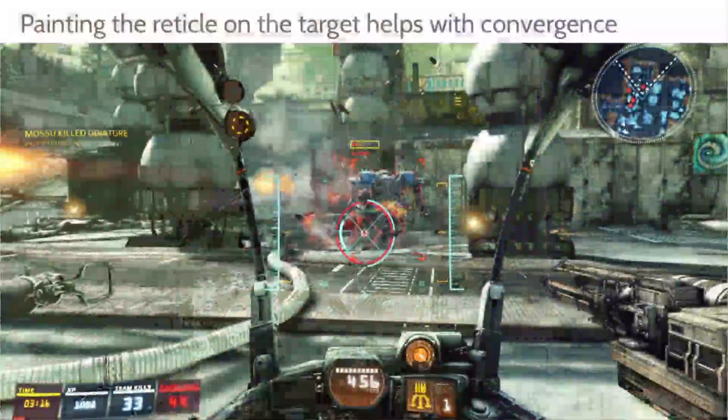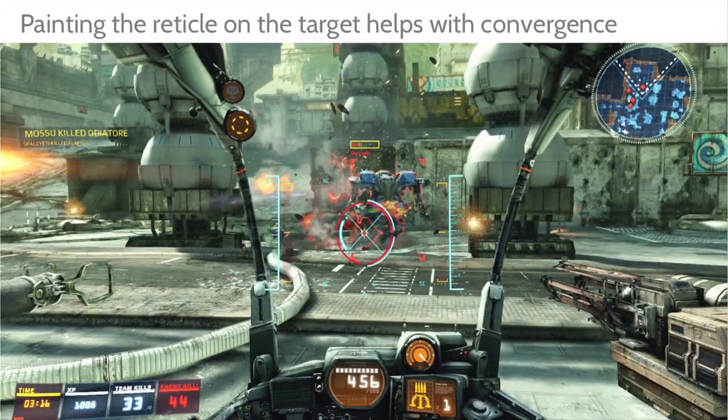One thing we've recommended is actually moving the reticle and painting it on the target the player would be focused on. If I'm aiming up close, I'd render the reticle here; if aiming far away, I'd move the reticle out there. That basically resolves the problem — it feels good and people say that's awesome.